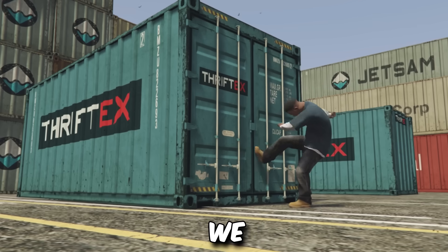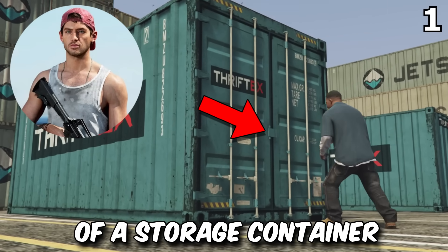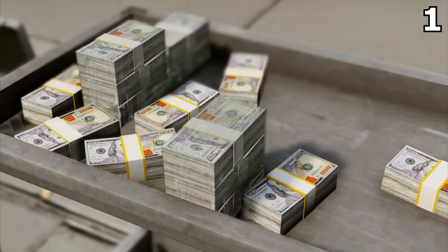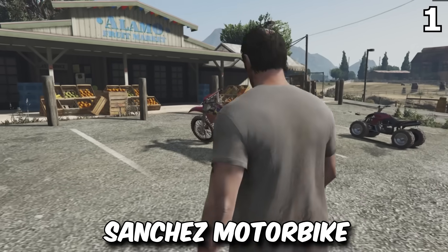In the GTA 6 leaked gameplay, we saw Jason looting the interior of a storage container at the Vice City docks. Inside this storage container, we saw a pile of cash and a Sanchez motorbike.